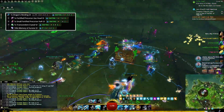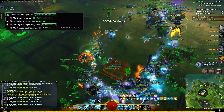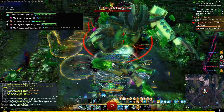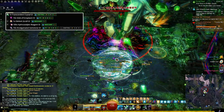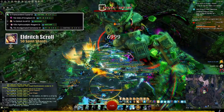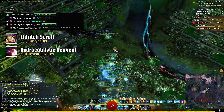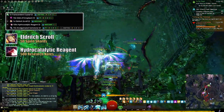Working backwards on the components list, let's check out the Transcendent Crystal next. The Globs of Ectoplasm and Amalgamated Gemstones will be readily available if you complete a few meta events, and in the worst case you could buy them from the trading post. The Eldritch Crawl will cost you 50 Spirit Shards, which you obtain by gaining experience past level 80 — you literally won't have to care about those if you simply play the game. The 100 Hydrocatalytic Reagents will cost you 500 Research Notes; if you struggle with these, check out my guide on how to get them rather painlessly.